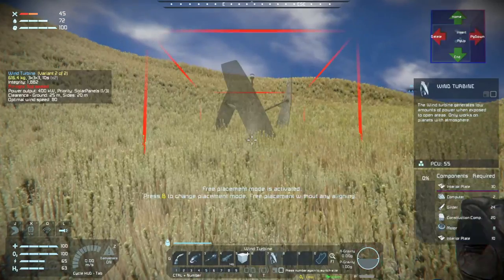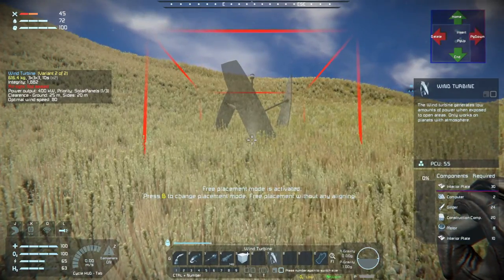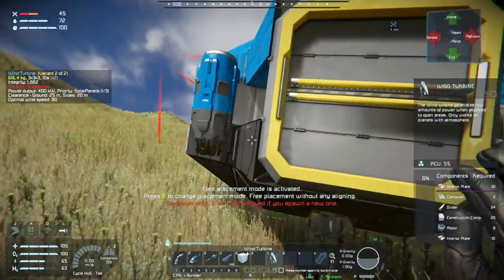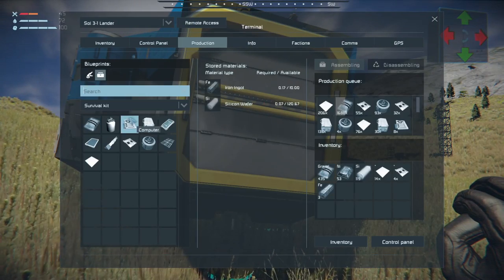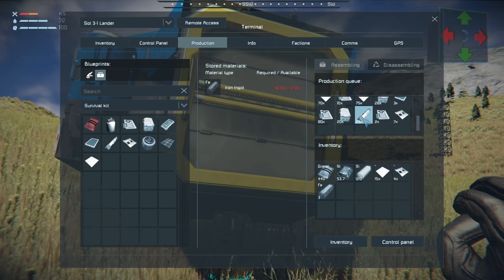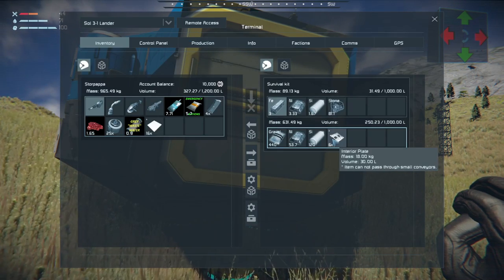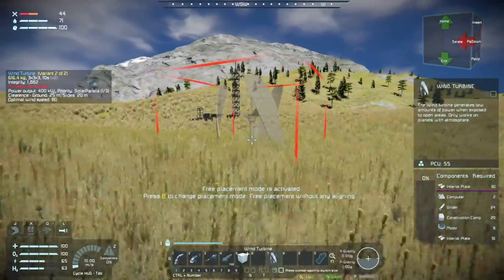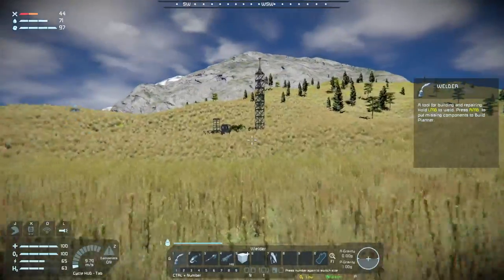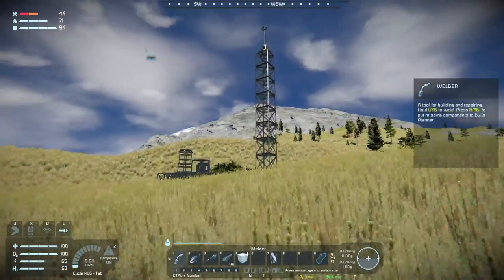What does the windmill need again? Girders, computers, motors, construction comps. I don't think we can make girders here either. Oh no, we can't make girders - did I put them in queue? Yes I did. No one here is worried about dying anytime soon, so the construction queue - words we'll figure out one time or another - is not as micromanaged. I think because we're not worried about running out of oxygen.